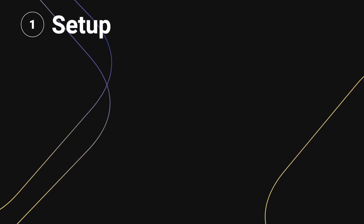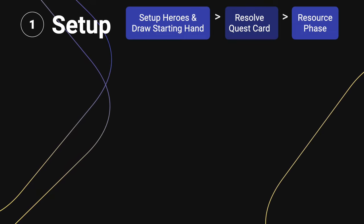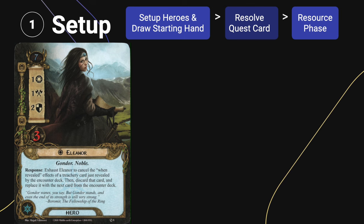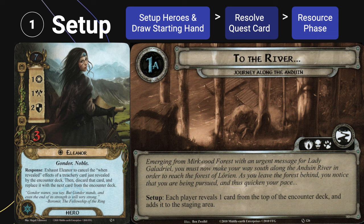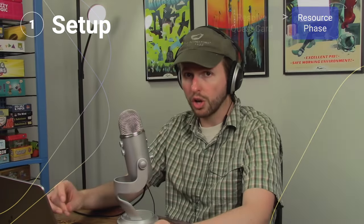The order of setup matters. First you set up your heroes and draw your starting hand, then you follow all the instructions on the quest card, then you start the resource phase. So if I'm playing Eleanor, who can cancel when-revealed effects on treachery cards, and this quest card tells me to reveal encounter cards during setup — if I reveal a treachery during setup, I can use Eleanor's ability to cancel it. But I could not use Test of Will because that costs one resource and I haven't gotten any resources yet. Keywords like Surge and Doomed do trigger during setup if they are revealed during setup.